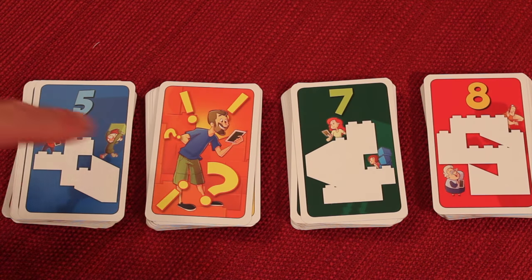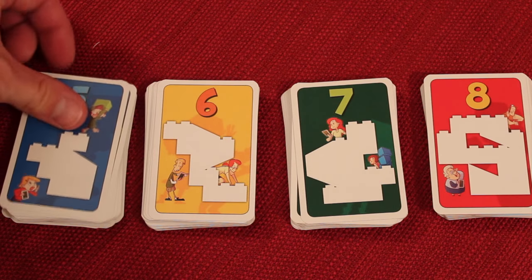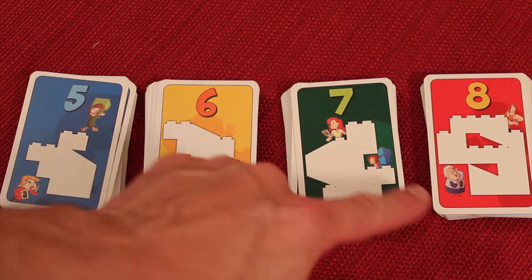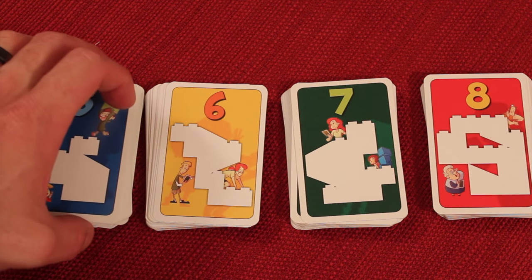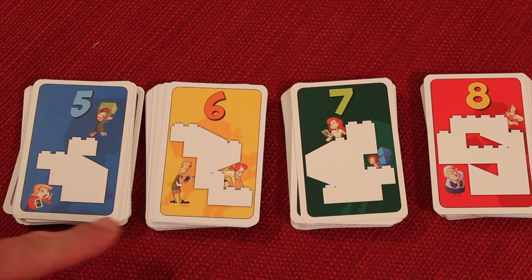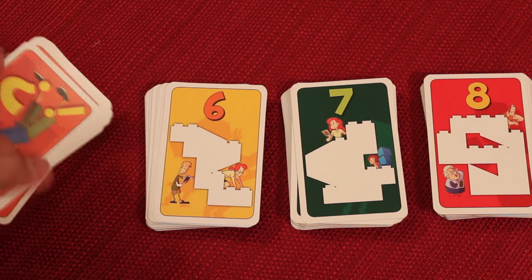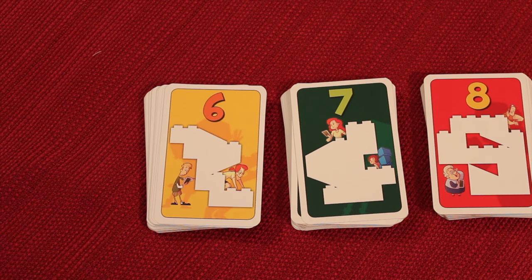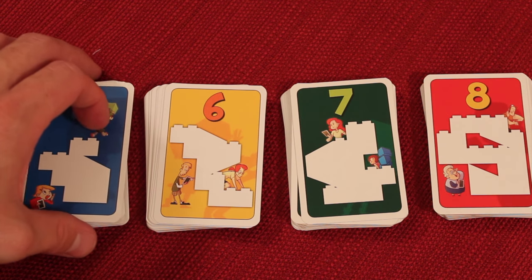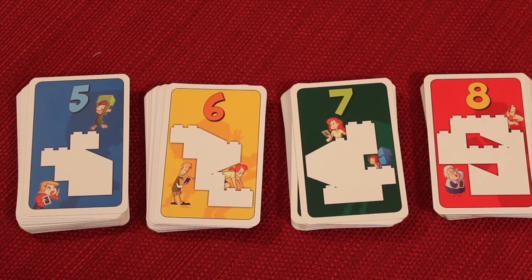Next, find all the shape cards, which have a distinct back. Separate them into four different piles: all number fives, all sixes, sevens, and eights. Once set up into those four stacks, shuffle each stack and pass each player two cards from each stack. That means each player gets two fives, two sixes, two sevens, and two eights — eight cards total — then place the remainder in the four face-up piles on the table.